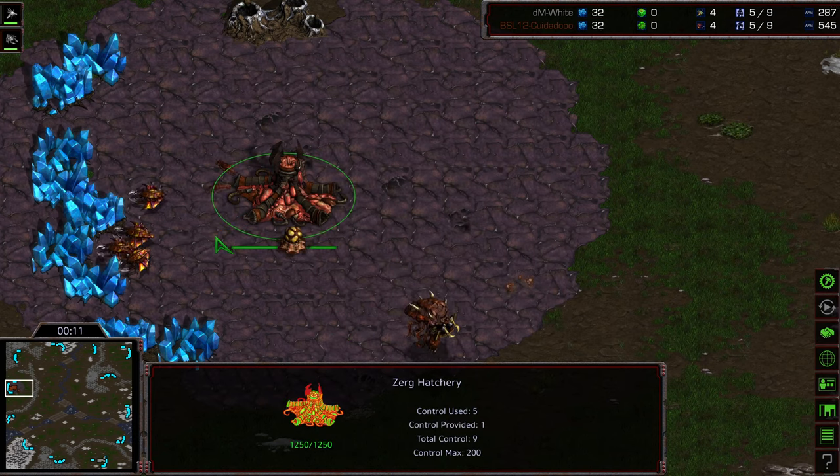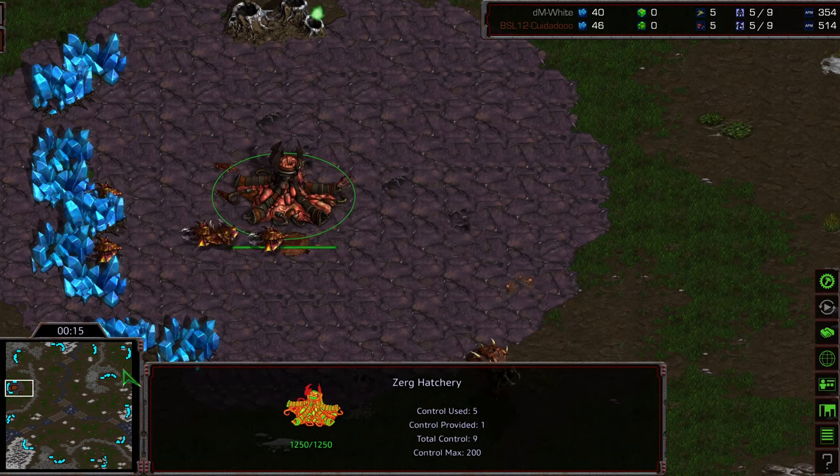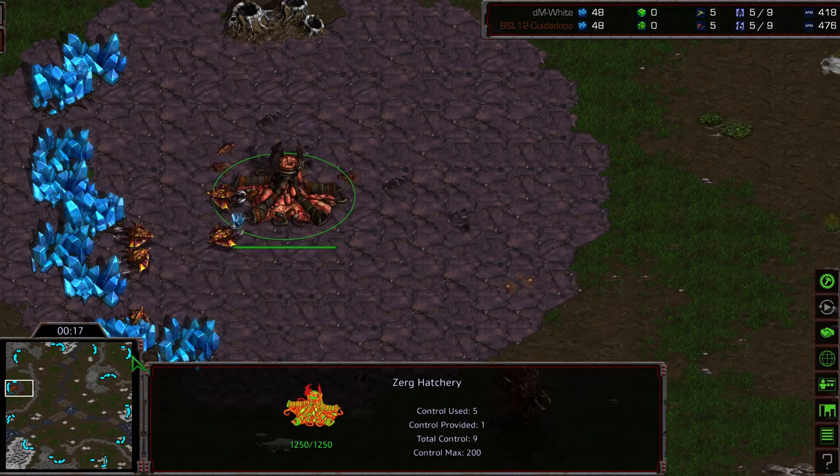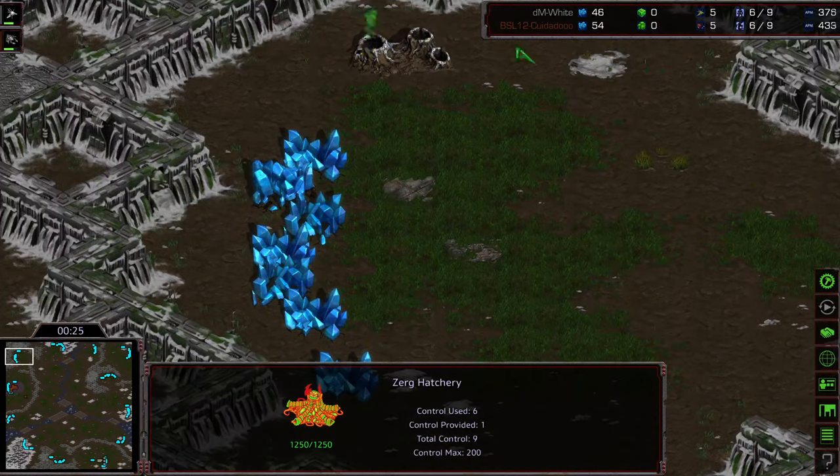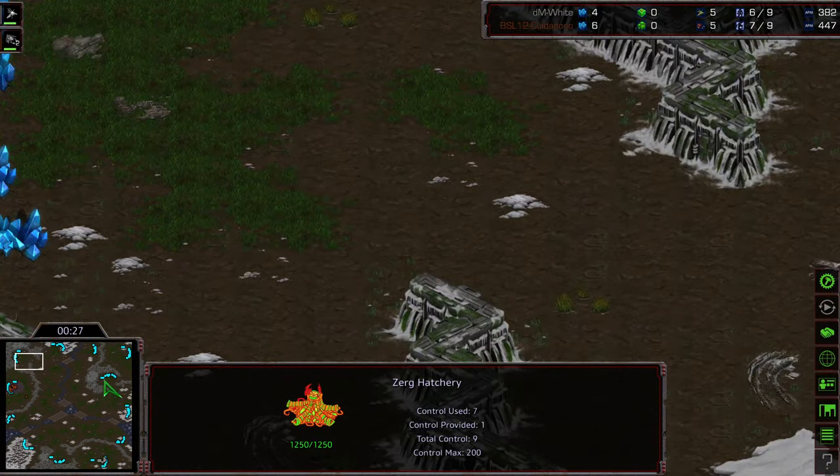Nine o'clock base, here we have Ciudadu, who is Zeddy as the brown Zerg. Tau Cross is kind of an in-between macro map, a little bit larger than typical three-player maps. You've got kind of this bridge gap which leads to the natural expansion, and a big area right here.